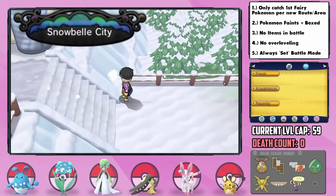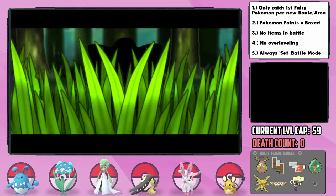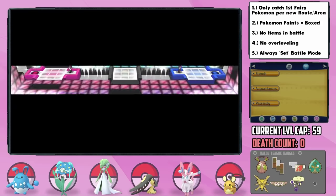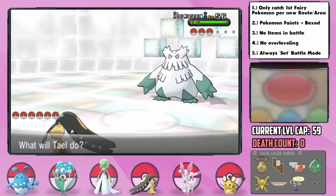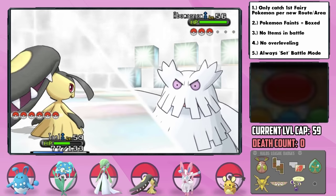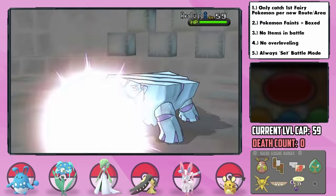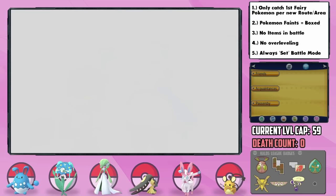We next arrive in Snowbelle City, the location of the 8th and final gym. On our way to find Wulfric we have to pass through Route 20, which ends up having our final available encounter: a Jigglypuff. I catch one and nickname it Emeralda, and I'm going to leave it in the box for now. Now with access to Iron Head, Tail does an amazing job running through the Ice-type trainers. I taught Swords Dance to Tail, so against his Abomasnow — which only had resisted moves against us — I got off one Swords Dance before hitting him with Iron Head for the instant KO. His Cryogonal got a Confuse Ray off, but we made it through to KO. Against his Avalugg, we pulled through confusion and got a critical hit Iron Head to take him out as well. All eight badges acquired.